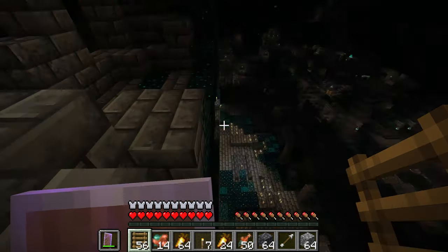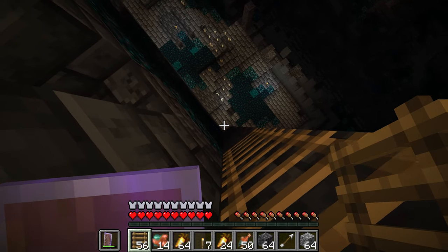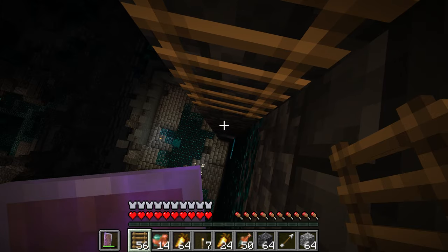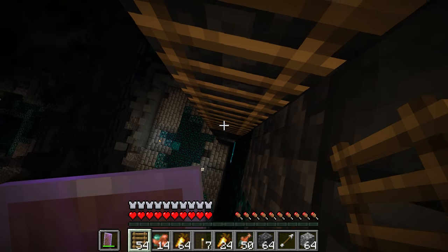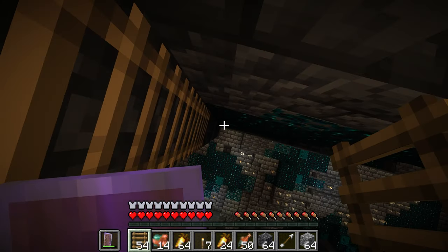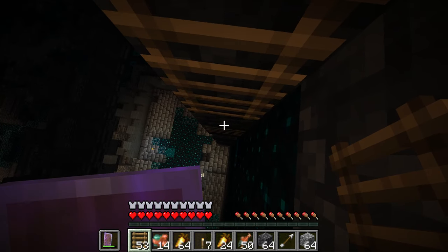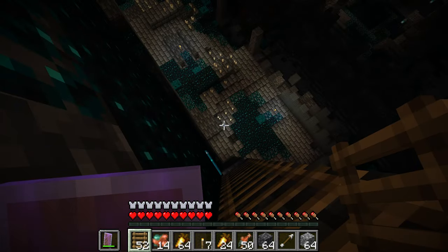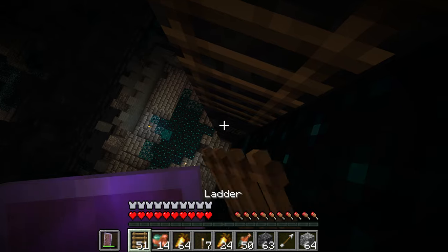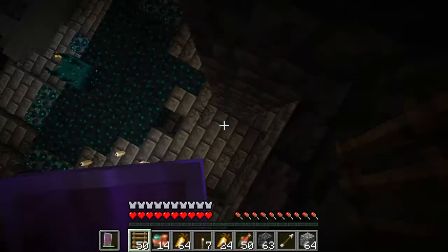I did get down there and place some torches, and then I died again. Up here I'm safe right now. This was my last pillar up — I did manage to get away from butt boy. I just don't want — I can't see anything. This is a lot. Did he break one of my blocks right here?